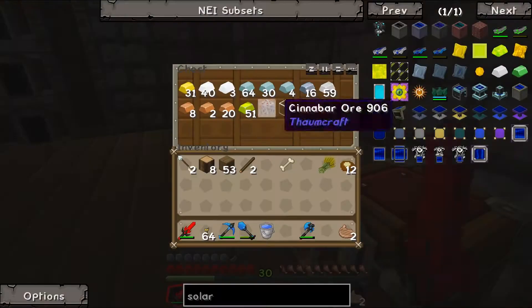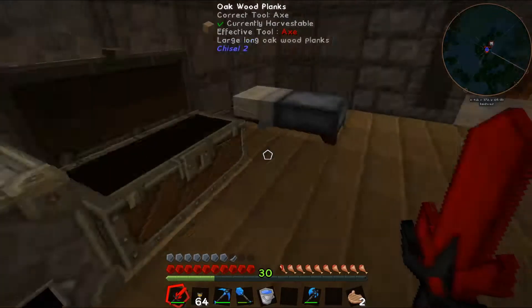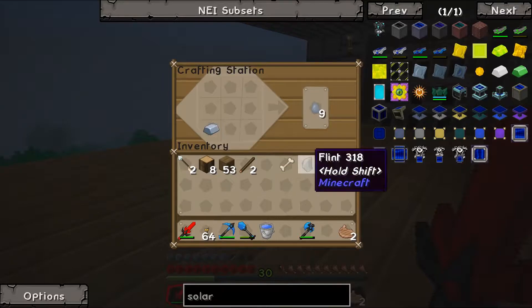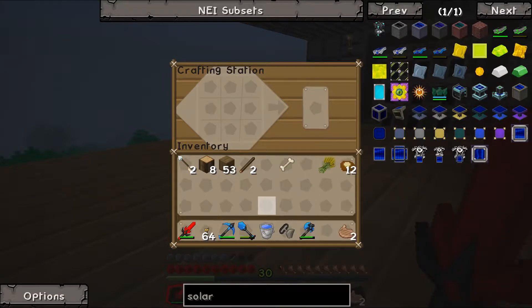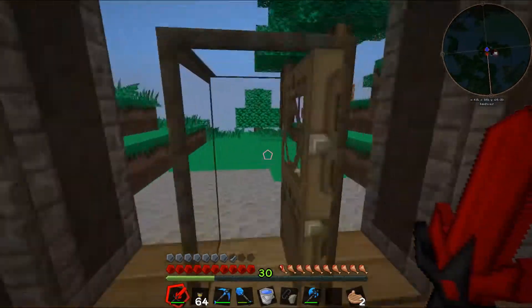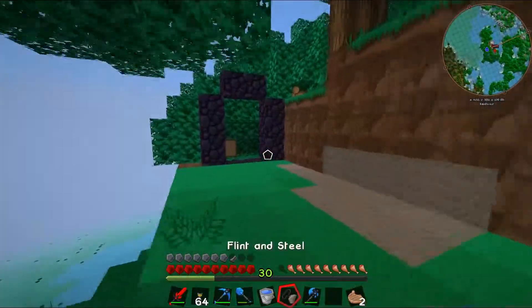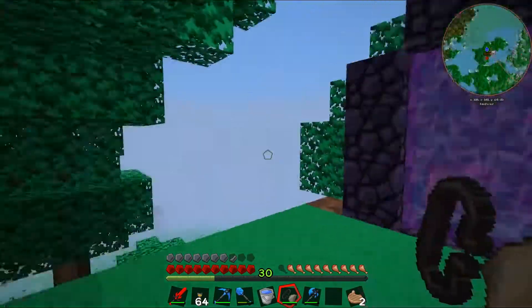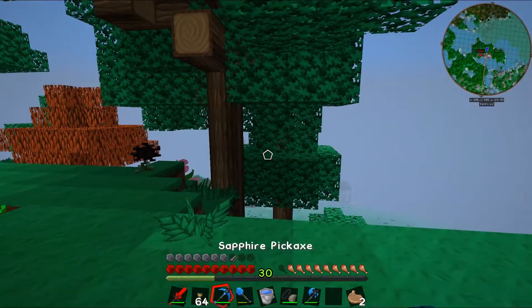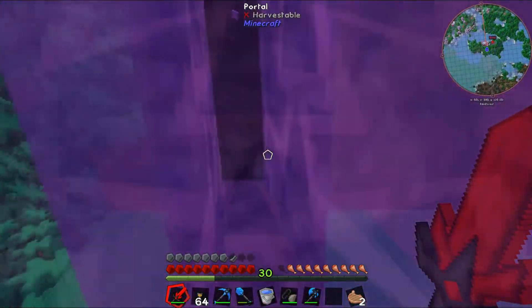The other thing we need to make real quick so we can actually get there is a flint and steel. So we'll grab ourselves a flint and steel. We're going to get over there, get some nether quartz, and then start looking to make some solar panels — I think Solar Flux is the mod we want to use.